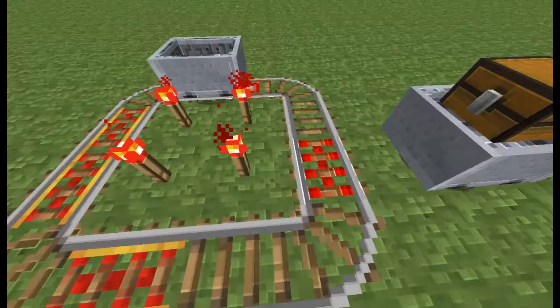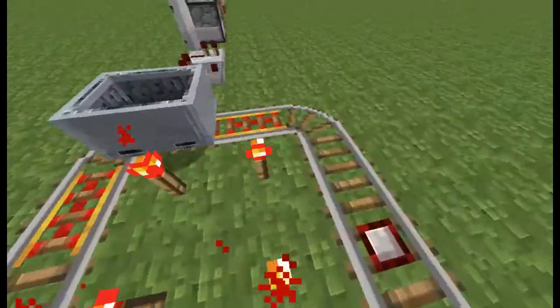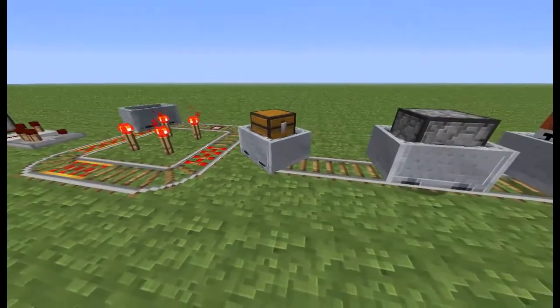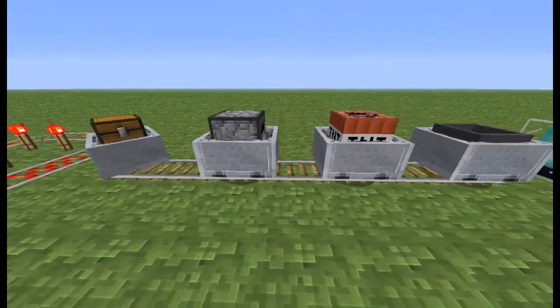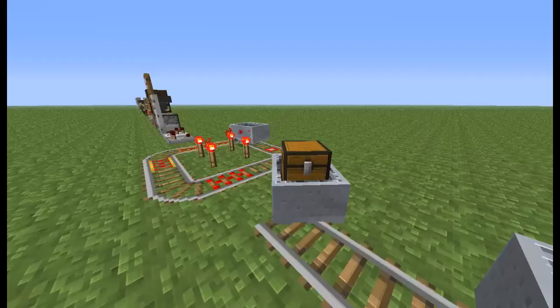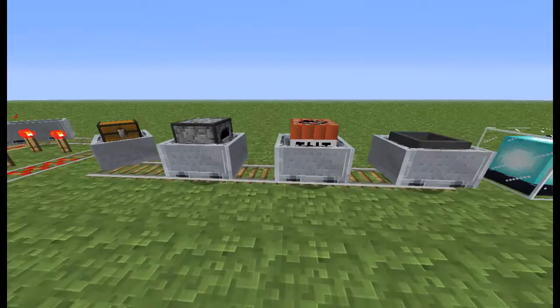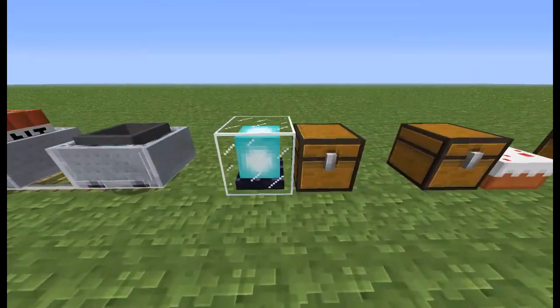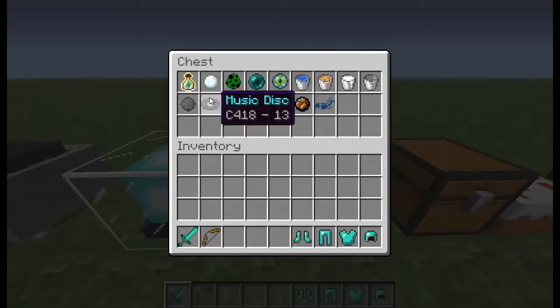I just hit the mine cart. And then here we have the types of mine carts. And then here we have carrot on a stick and the saddle. And then here — beacon. This is just the miscellaneous stuff.